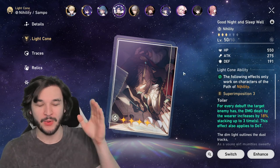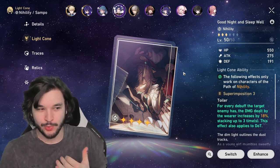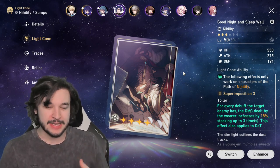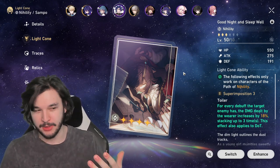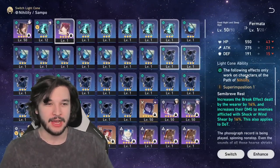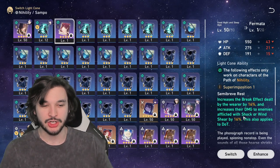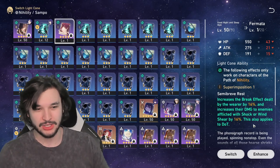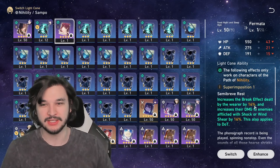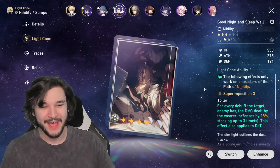That 'Good Night and Sleep Well' bonus also applies to the DoTs, which is really good. Another option is 'Eyes of the Prey,' which increases effect hit rate and DoT damage. For a free-to-play option, 'Fermata' increases the break effect and increases damage to enemies afflicted by Shock or Windshear by 16% — this also applies to DoTs. So since Sampo applies Windshear, the DoT damage increases, which works really well with his kit.